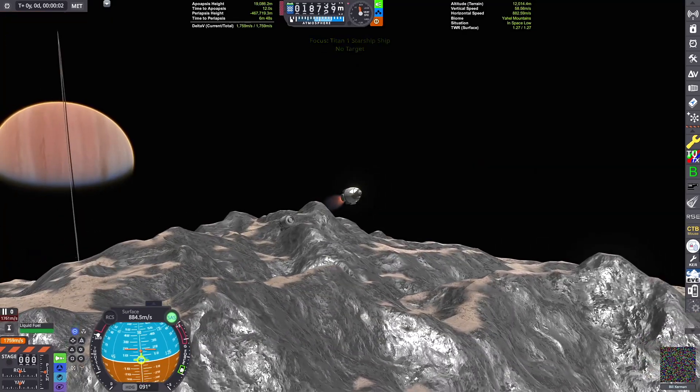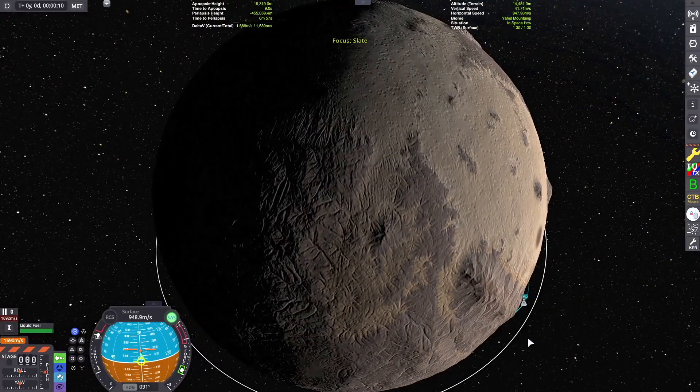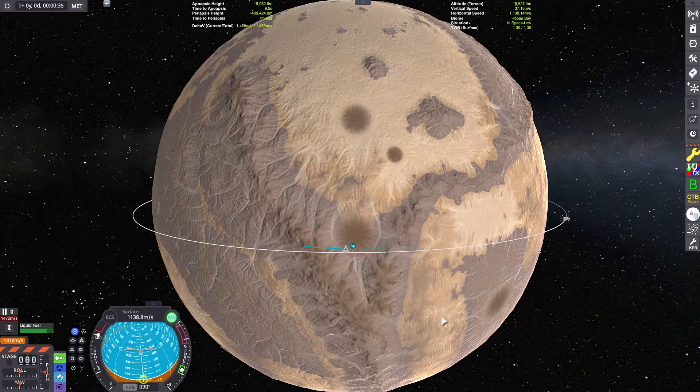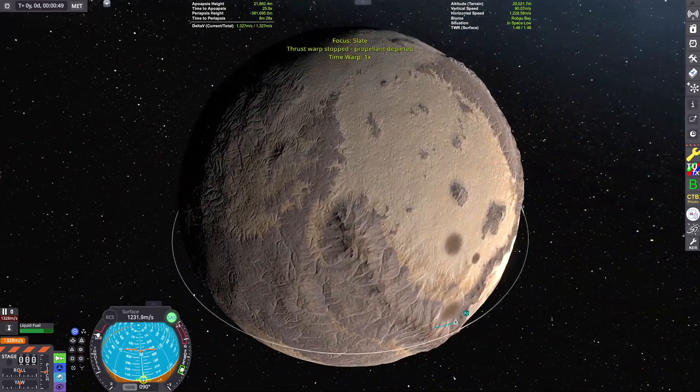Now we have to stage and light up our tiny little Spark engine here. I have to pitch up a little bit to kick our altitude a bit higher so we can clear this mountain range on the other side of the crater.